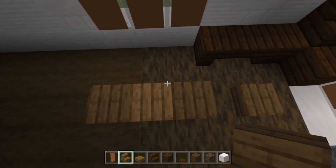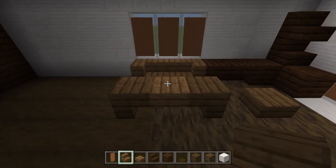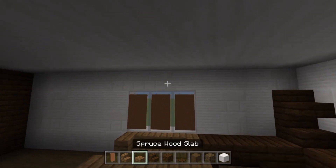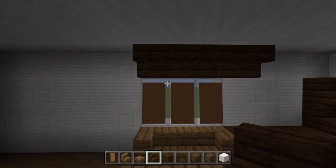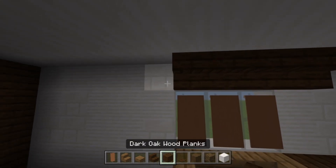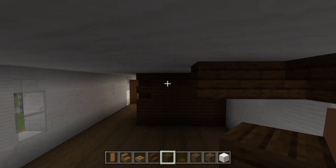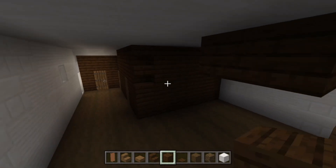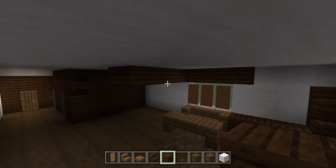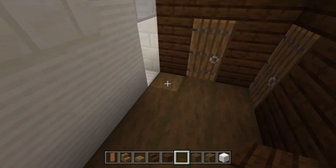Over here stick a sofa that's three blocks in length using just stairs — super simple and it looks really cool. At the very top above the window, place an upside-down stair along to the edge, then place blocks coming out from the wall — one, two, three to the table, then two more, and one back toward the steps on this wall. Then stick a dark oak pressure plate here so we can get in and out of the doors.